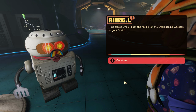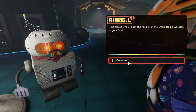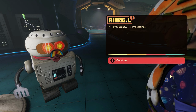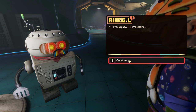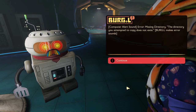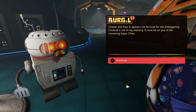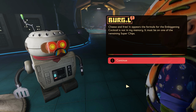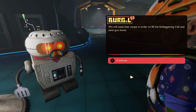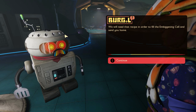Are we going to need a bunch of bug parts to make this? Burgle hits an error: "Missing directory! The directory you attempted to copy does not exist! It appears the formula for the ambigening cocktail is not in my memory! It must be on one of the remaining super chips! We will need that recipe in order to fill the ambigening cell and send you home!" That sounds like a pretty important step towards actually finishing the game.